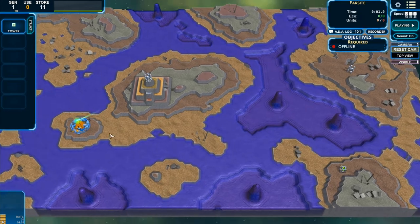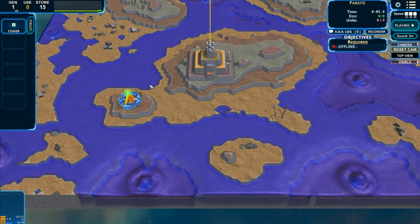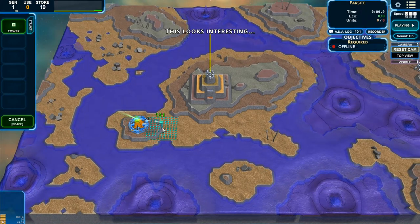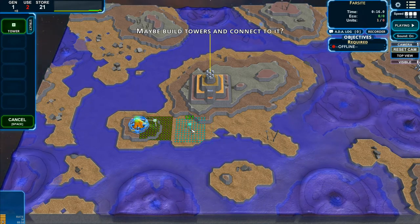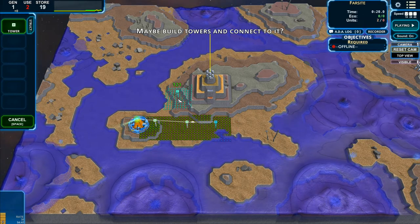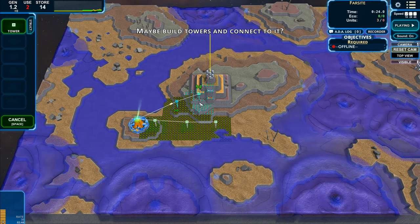Unpausing here. We're kind of... here's the Rift Lab, and that looks interesting. Yes, indeed. Let's get some towers rolling. Of course, I can place them over here, but they're not connected. I want to make sure I keep these connected. Build towers and connect to it — that seems like a decent plan.